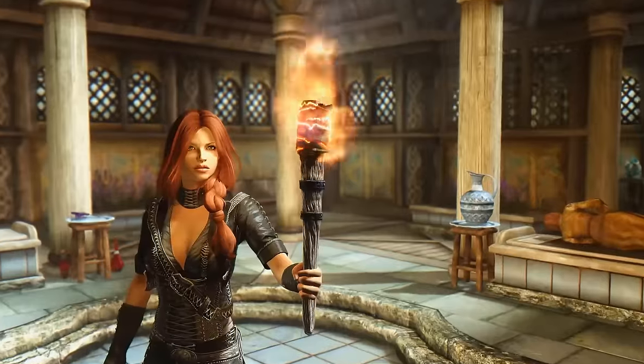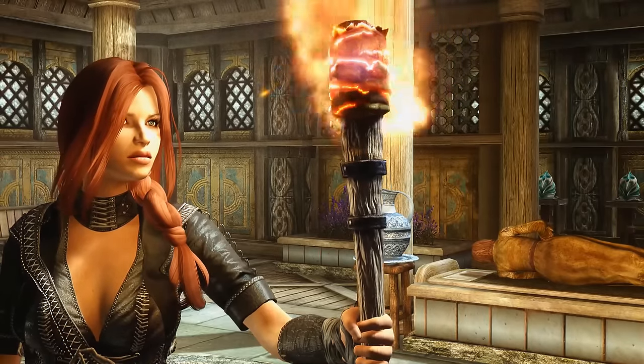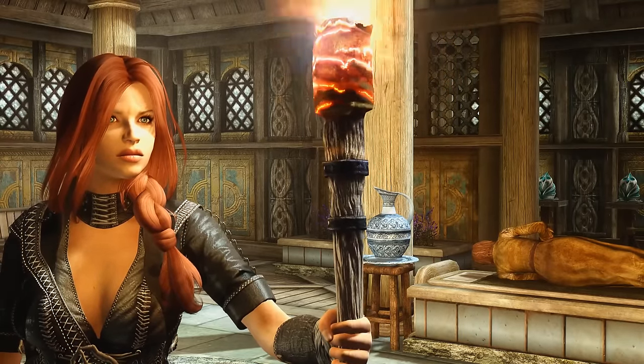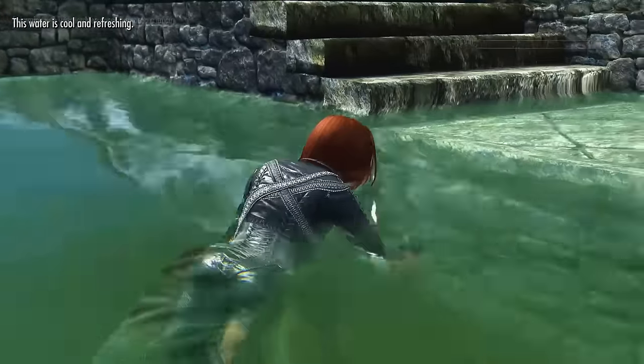In Skyrim, torches always burn out after a certain amount of time, and that's all. But these torches are realistic, so if you fall into water, the torch will go out.